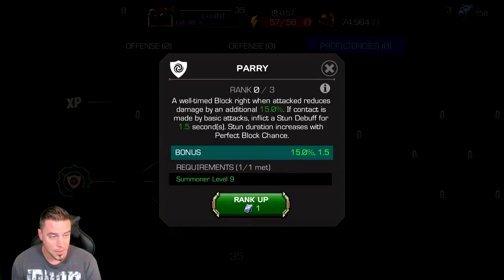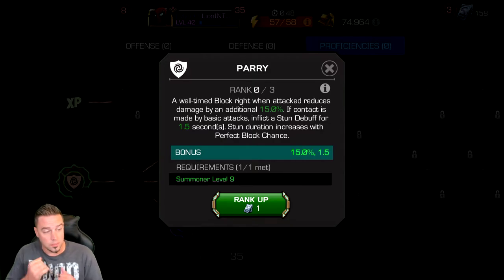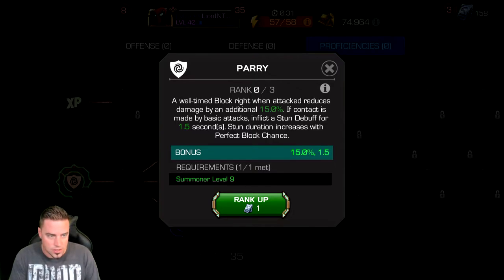Basically what Parry does is when the defender throws an attack — not a special attack — you have a small window to block just as they're throwing it. That will stun them and open up an opportunity for you to counter and punish them. This is a very basic function of the game. Absolutely anyone going through Contest of Champions relies on Parry, so I highly suggest unlocking it whether you're level one or level ten.